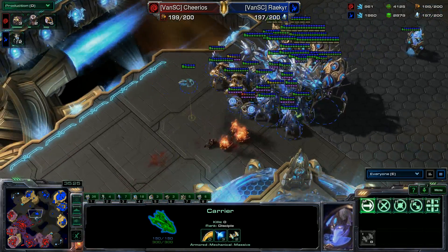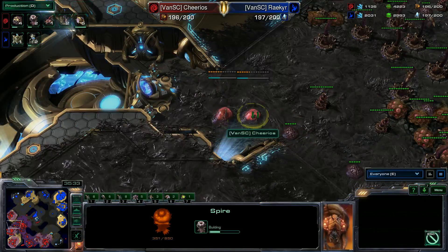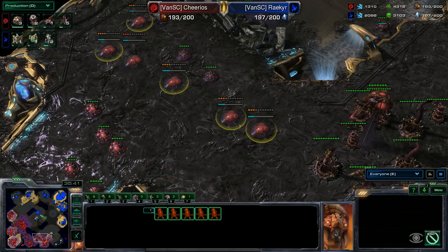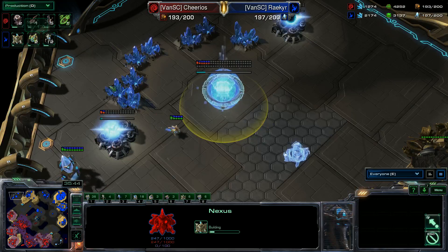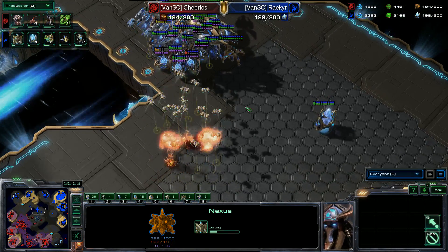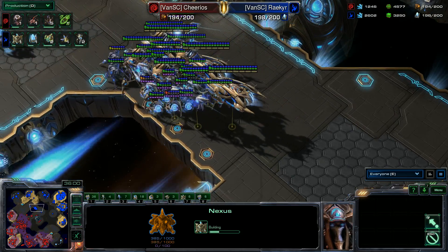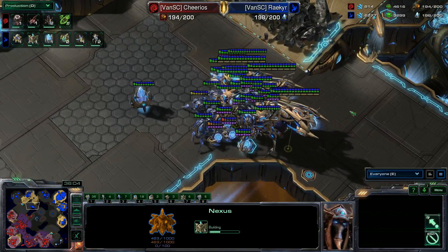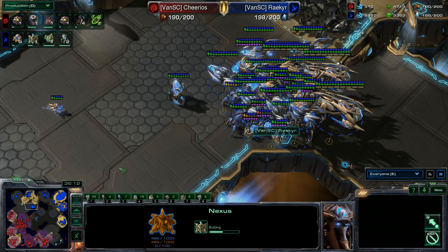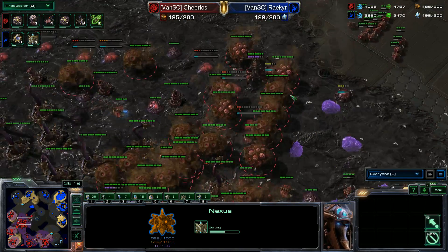The carriers have now been shown to be great. Why are they building two spires? We do have a ton of spore crawlers going down because he knows what's coming. Another nexus is going down in the top left-hand corner. This is a fantastic match — we are at 36 minutes into this game. The amount of locusts is absolutely insane.